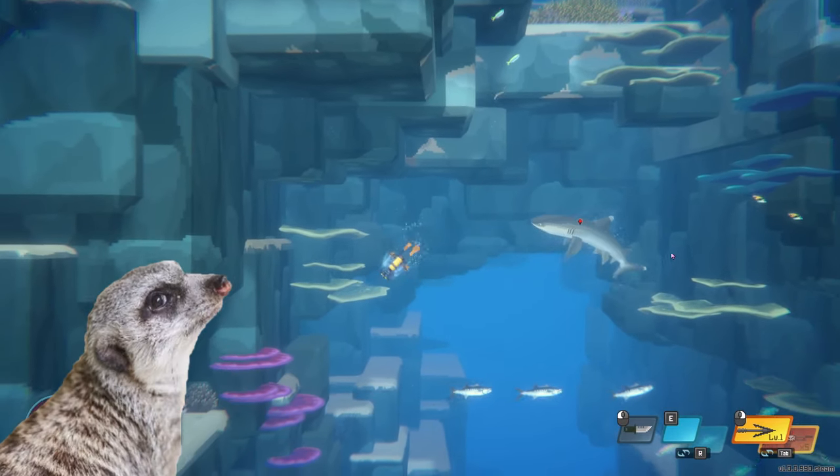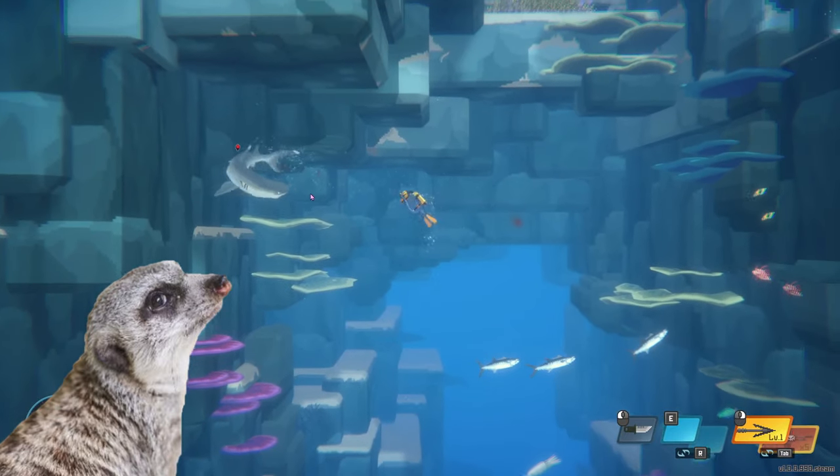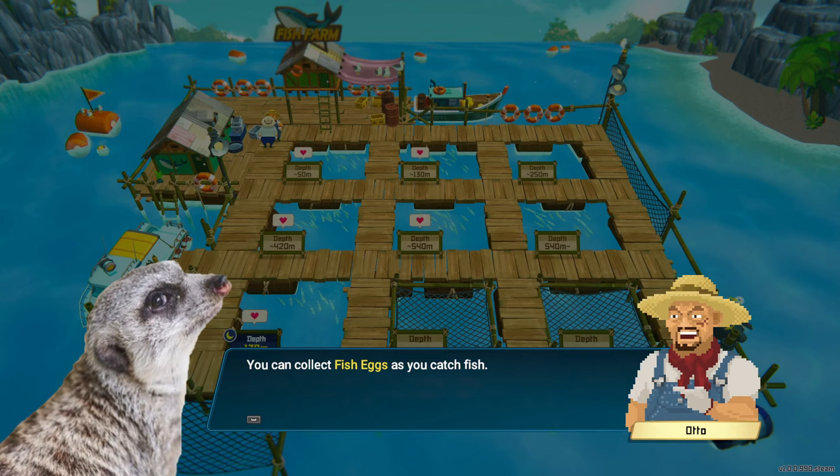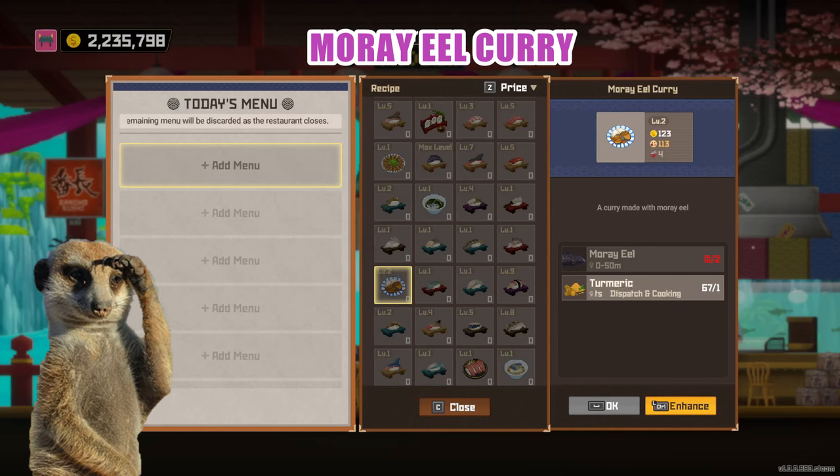That works too. And since sharks are considered large fishes, you can get a lot of meat from them too. Once you meet Otto, you can also serve some eel curries, though that dish is not efficient as you'd need to dive during evenings to get eels, which shortens your work hours at the restaurant.